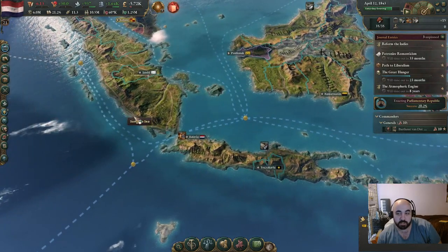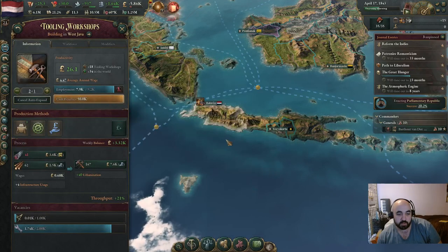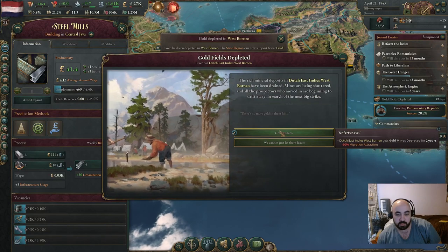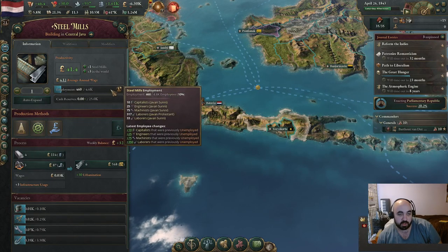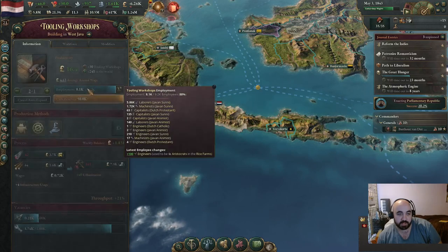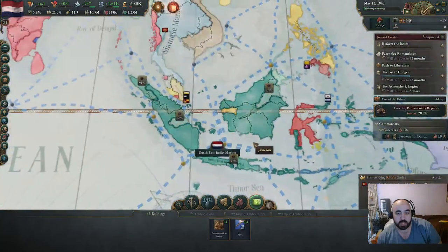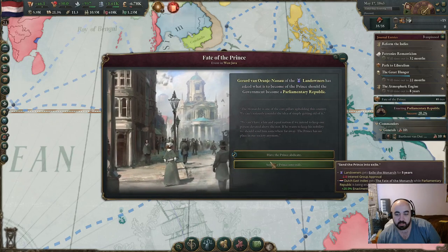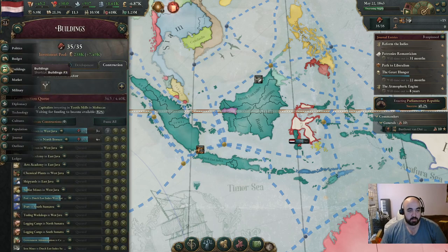We're almost done with the steel mill, and we've almost researched steel tools. We finished steel tools - let's swap over to steel tools. Of course, this place has got to employ. It shouldn't have too much problem because the population is pretty high here in Java. We'll call it unfortunate and try to avoid the radicalization. We could also use law enforcement. You're going to employ all the way up, which is going to help make more tools. Hopefully we get the juice towards railways. The Fate of the Prince event - landowners are pissed anyway, so we're going to exile him. Sorry, Prince-o, your time is up.